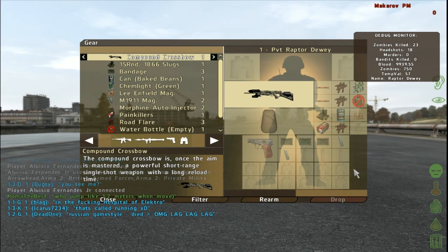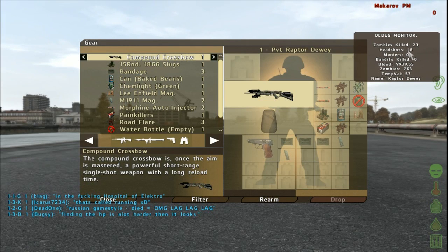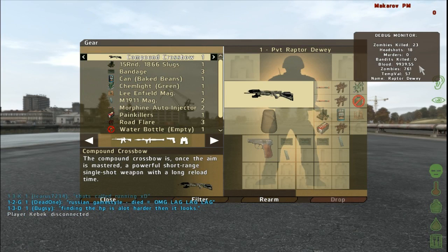So if your screen is really, really blurry and you don't know how to fix it, what that means is that your blood is too low. Over here on the right where the debug monitor is, you can see the different numbers and where your blood is at. You want it to be around 12,000. If it's below 5,000, that's when your screen is going to start turning black and white and getting blurry, and I believe if it goes below 2,000 is when you pass out — and that's not good.